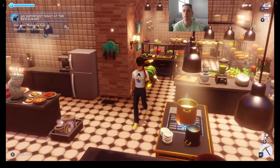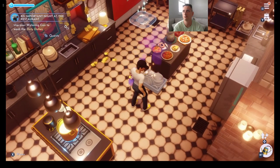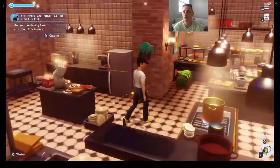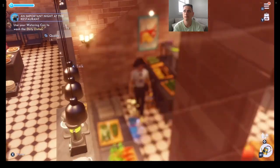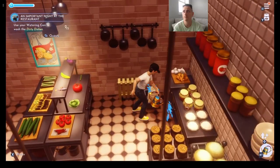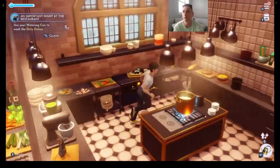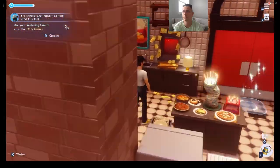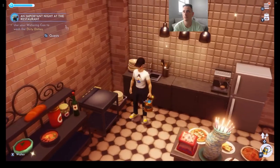We washed dirty dishes with a watering can — it probably wouldn't work without soap, but if that's what Remy the Rat wants, that's what we'll do. We did two sets of dishes; there's a third one right there. We'll wash that one too — you can't see it because it was behind the wall, but we washed all of them. Now return to Remy and tell him the dishes are washed.